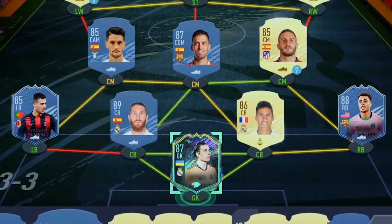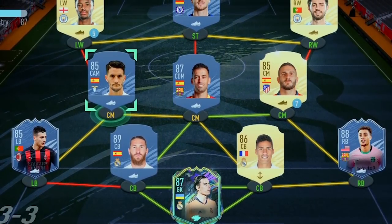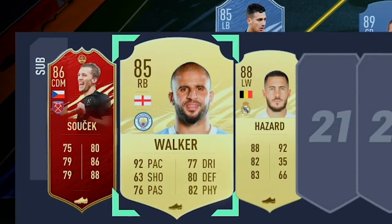Let's go over the starting eleven: in goal is Future Stars Lunin; right back Future Stars Dest; right center back Varane; left center back Ramos; left back Future Stars Dielo; left center mid Alberto; central mid Buskets; right center mid Koke; right wing Bernardo Silva; striker Varane; left wing Raheem Sterling. The three subs decided are inform Suchek, Walker, and Hazard. Suchek for Buskets, Walker for defense or midfield, Hazard on the wing or striker.